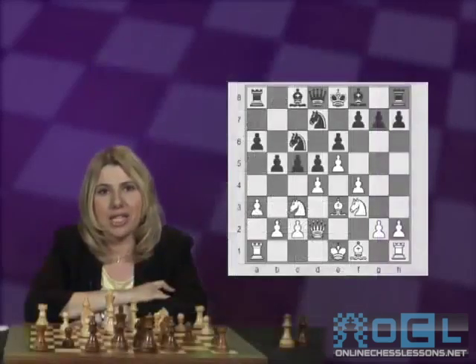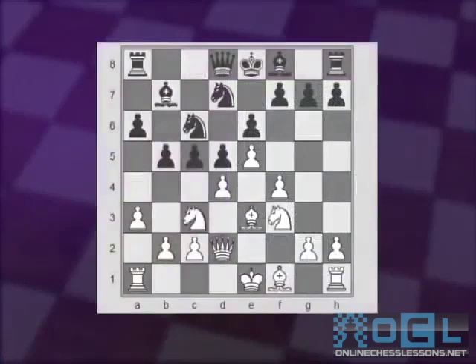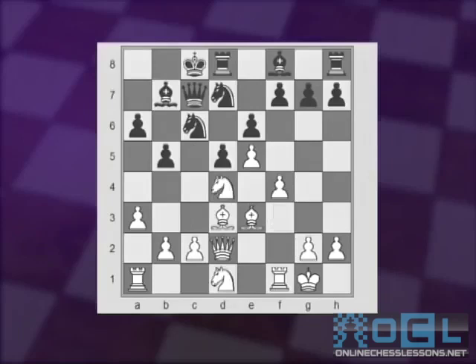We're back again at the position after White's ninth move, a3. Let's see how grandmaster Morozevich deals with this position in two of his games against Russian champion Svidler. Bb7, Bd3, Qc7, castle, and Black castles on the opposite side, Nd1, cxd, Nxd, and now — one of my favorite moves in the French defense — g5, breaking up White's solid center and especially the e5 pawn.